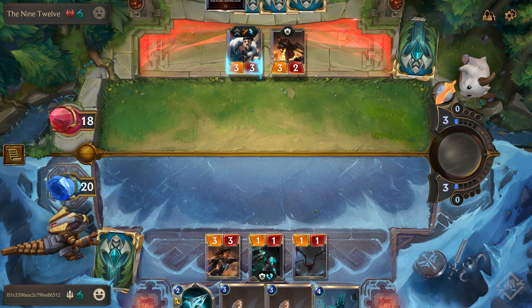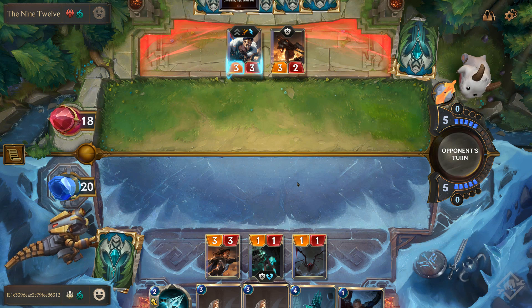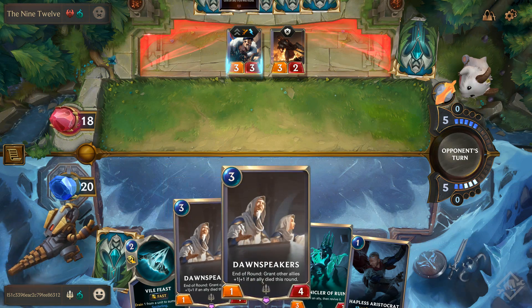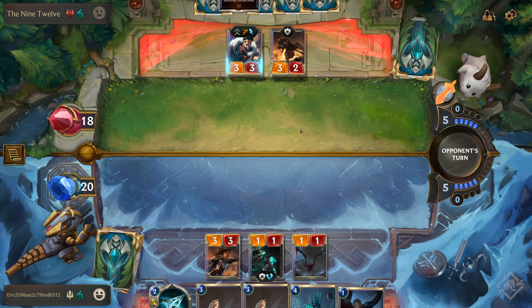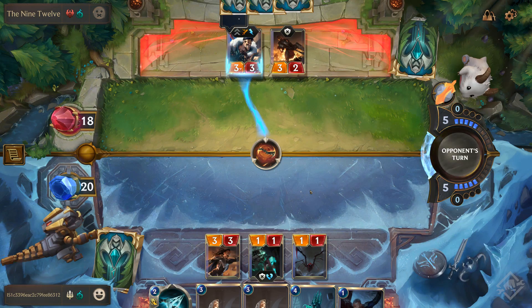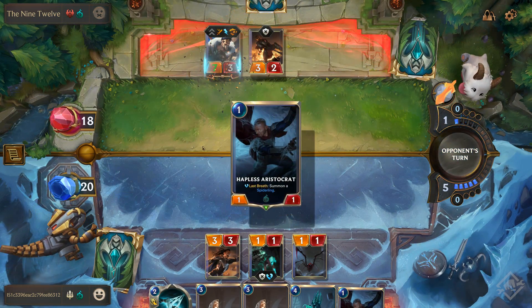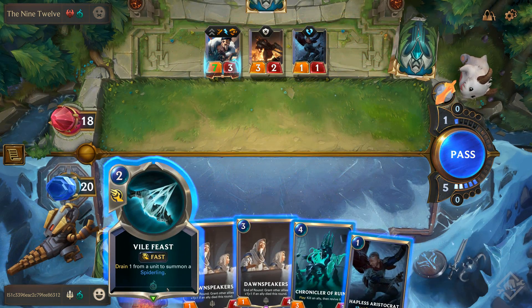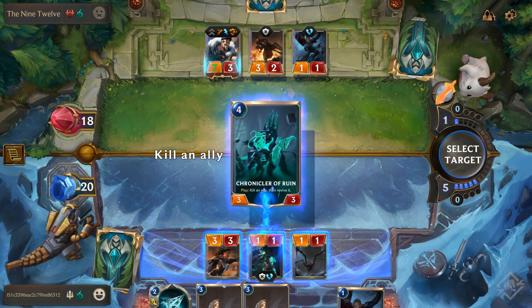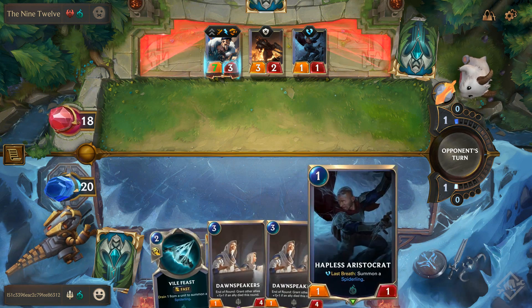Now I've got five to go with. I've got my Hapless Aristocrat — that'd be nice to kill and revive. I've got five cards in hand, including Dawn Speakers, Chronicler of Ruin, Hapless Aristocrat, and Cursed Keeper who can't block. There goes a spinning axe — good ability but they end up discarding a lot. They got a Hapless Aristocrat out now too. I think I'm going to use Chronicler of Ruin to take out my Cursed Keeper, get the Abomination on the board, then revive the Cursed Keeper — a nice little loop. I still have one left over.